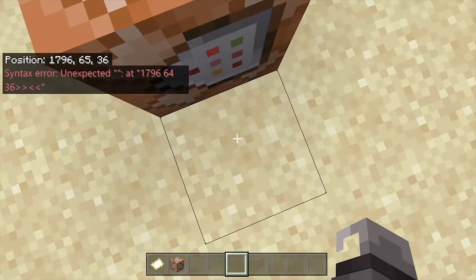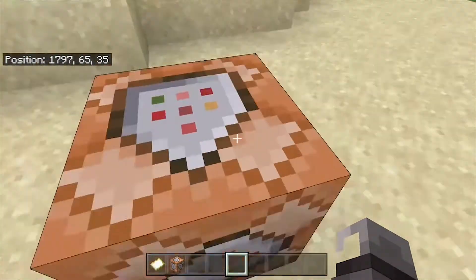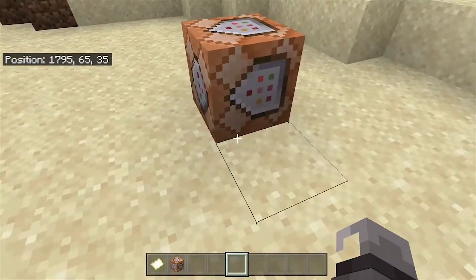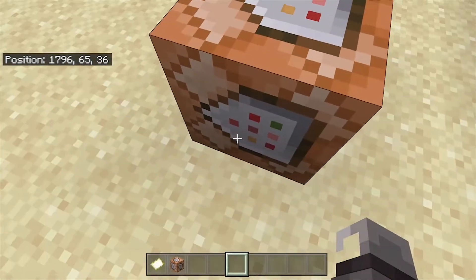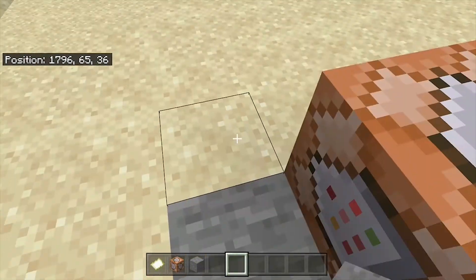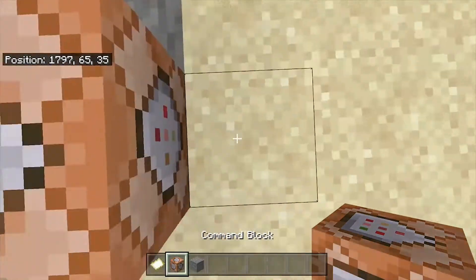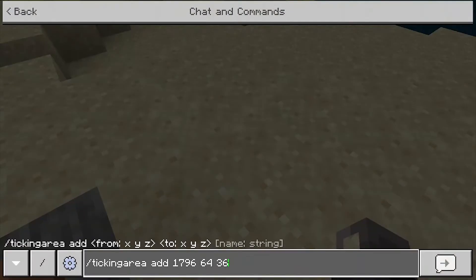Now what you actually want to do is move over to an adjacent block right here, because it does its stuff in a square. If you've taken any basic math with x and y coordinate planes, this is what we're doing. Creative mode, am I right? So once we're here, we move right here because that creates a square, and then we're just going to put in tildes because that represents our current location.